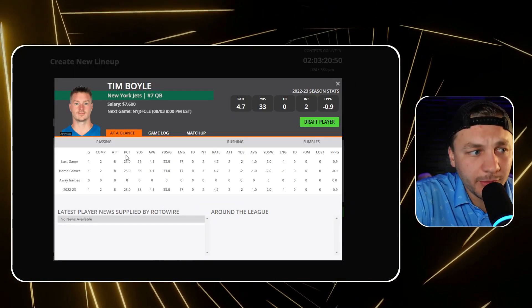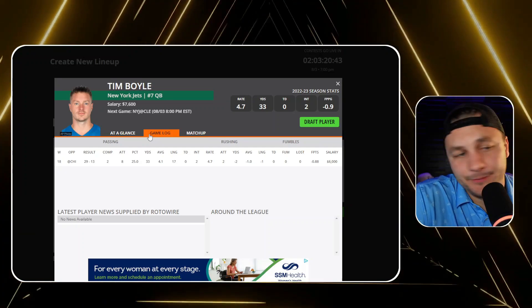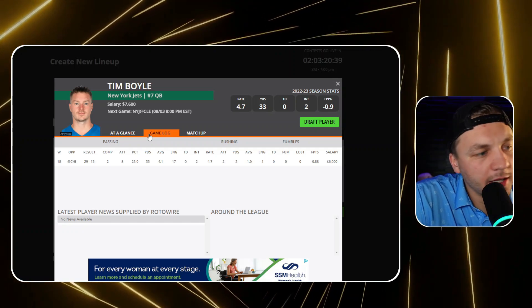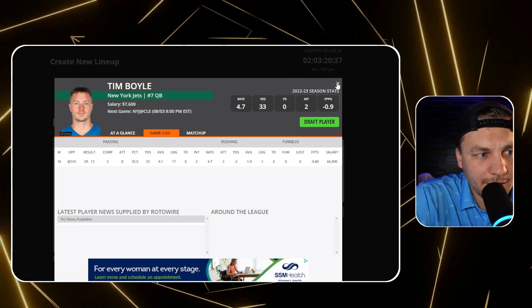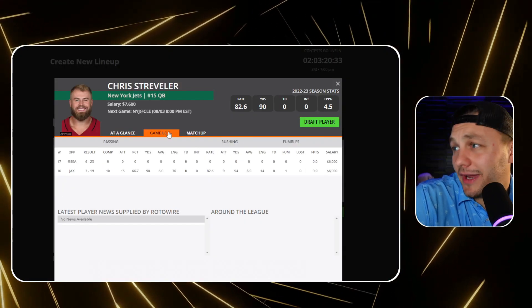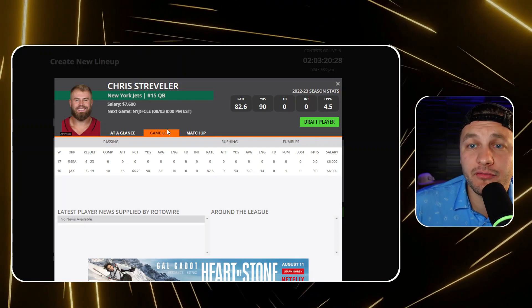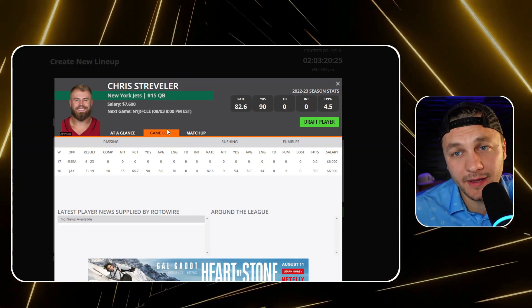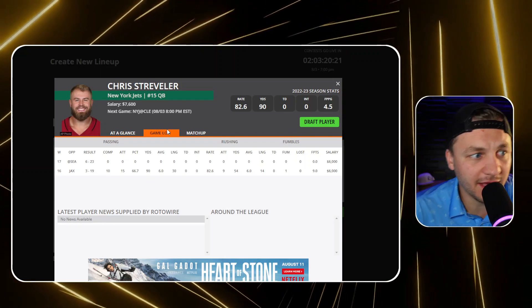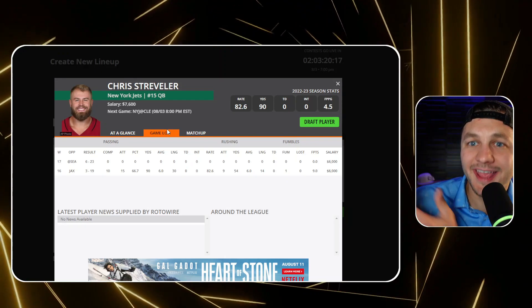They also have Tim Boyle, a quality backup quarterback formerly on the Packers — the New York Packers connection is a thing right now. I expect him to get around 10 passing attempts. Then Chris Striebler is going to be everyone's favorite play. The question is whether he gets enough volume; I expect Zach Wilson two drives, Tim Boyle to finish the first half, and Striebler to get the full second half.